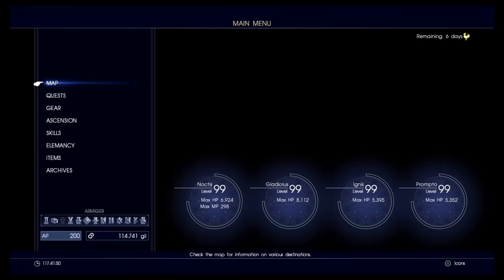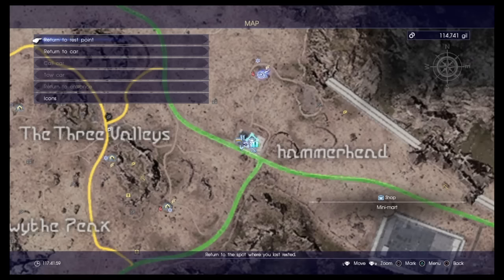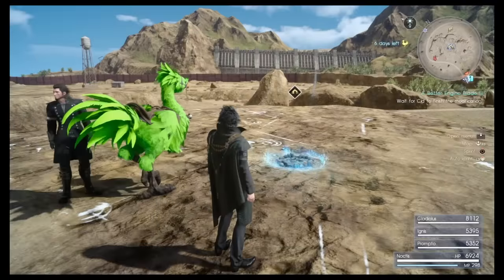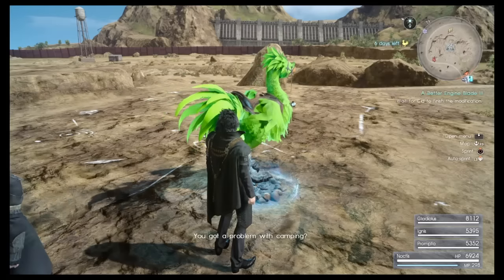First, you want to camp at this campsite — it's right above Hammerhead. You want to make sure that you have spent at least one night at this campsite. If you hit the map you can return to rest point at that campsite. That's very important — that's step one.